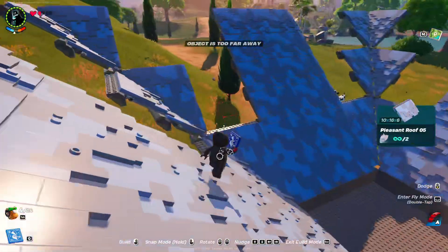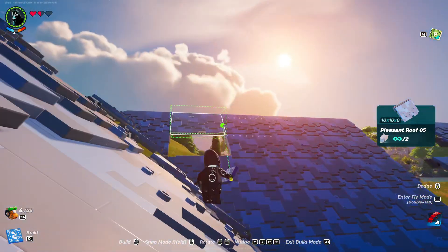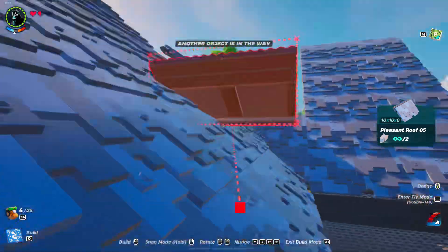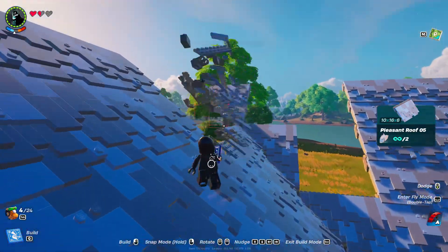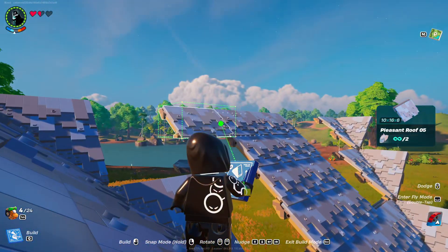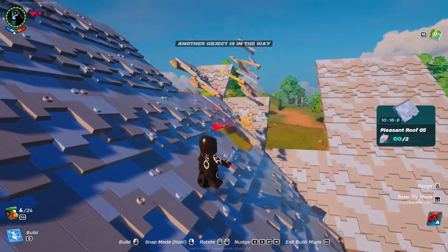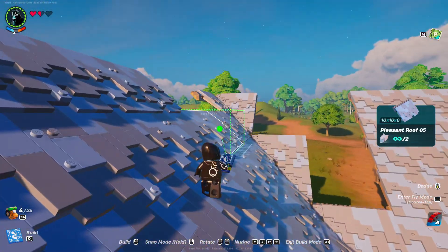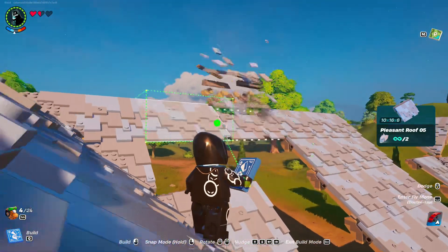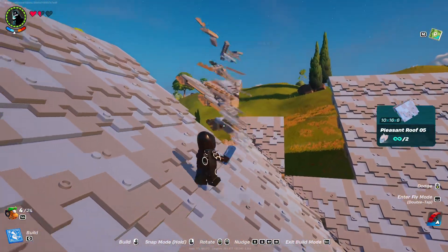Now just fill in all the blanks with the pleasant roof 5 piece. Go ahead and repeat this all the way around, place them in the middle and place them here.